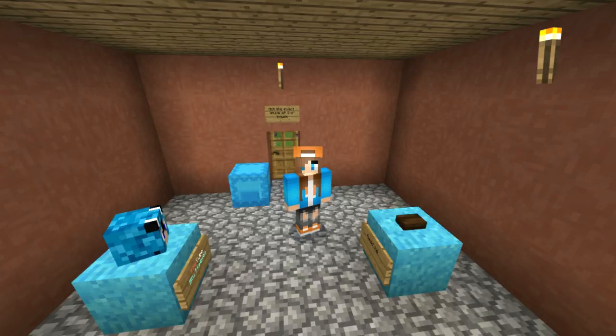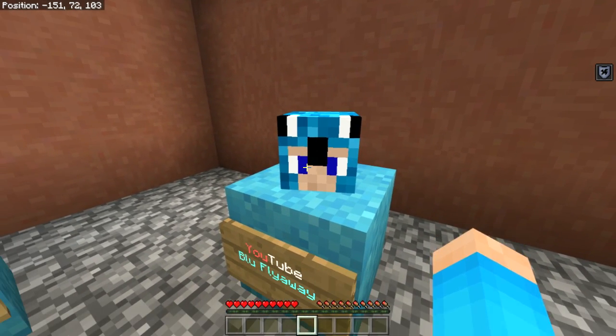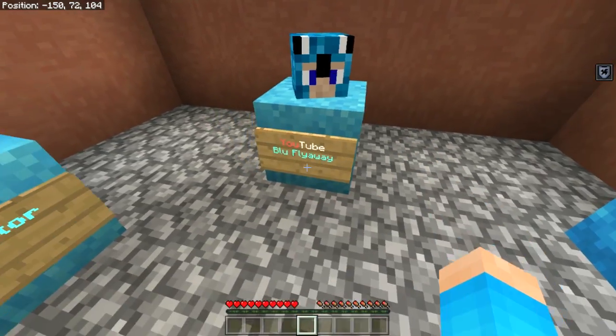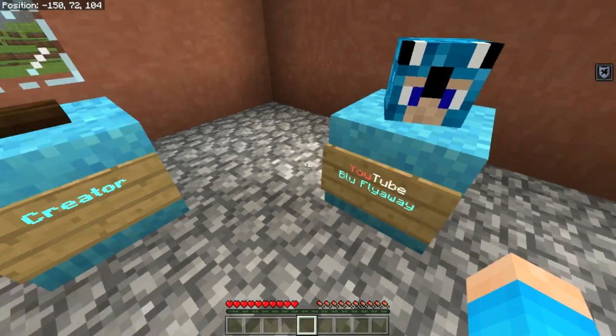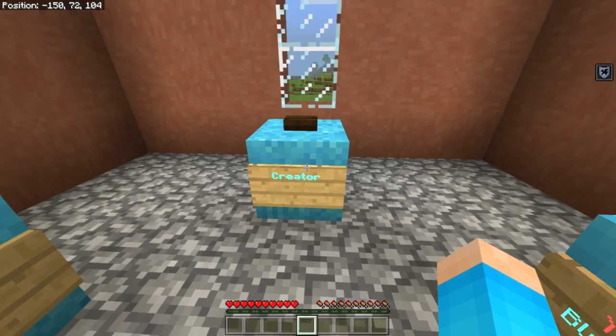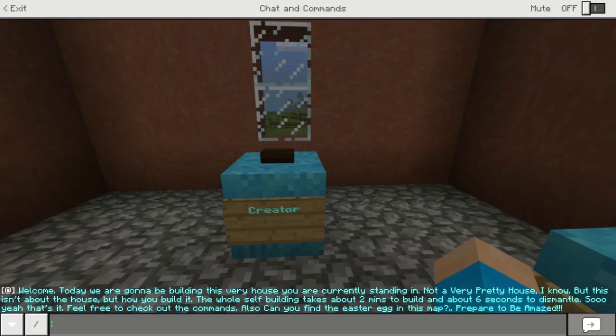As you guys can see, we have a nice little head of what I can only assume is the creator's skin in Minecraft. You can see their YouTube channel is Blue Fly Away. We have a 'Read Me' button and a 'Creator' button. I already accidentally pressed the Read Me button, so we're going to read what it says. It says: 'Welcome, today we are going to be building this very house you are currently standing in — not a very pretty house, I know.'